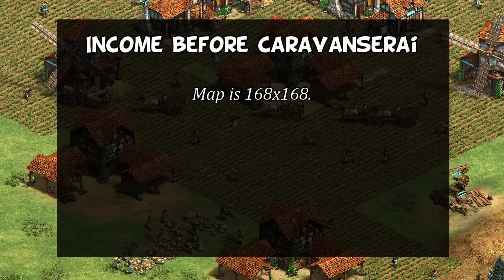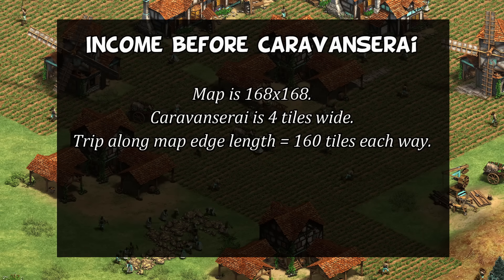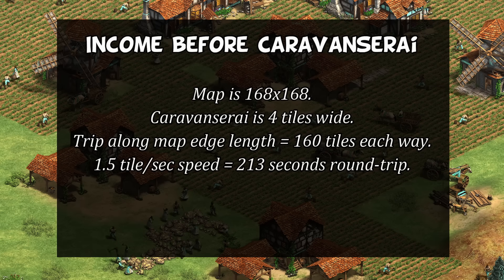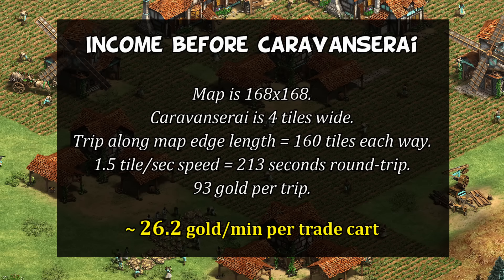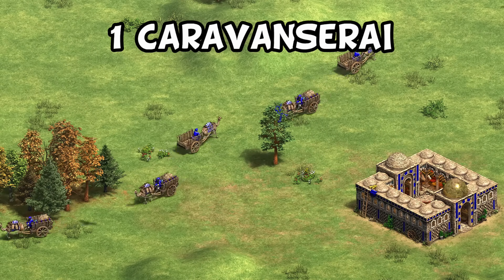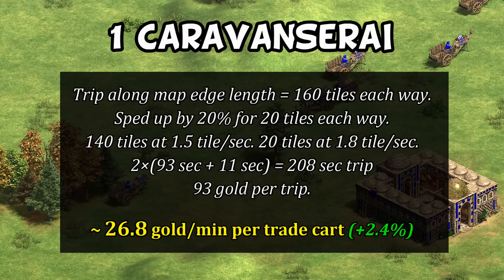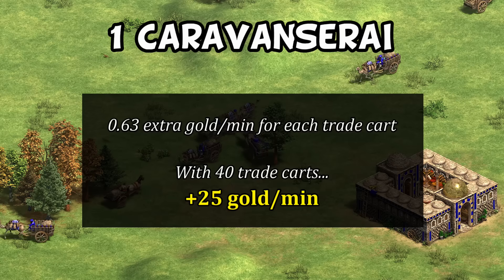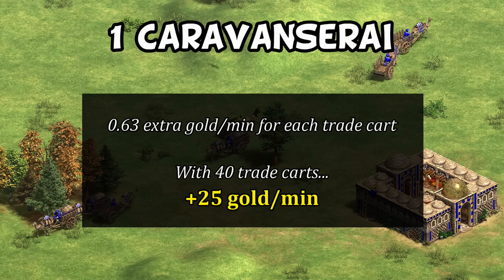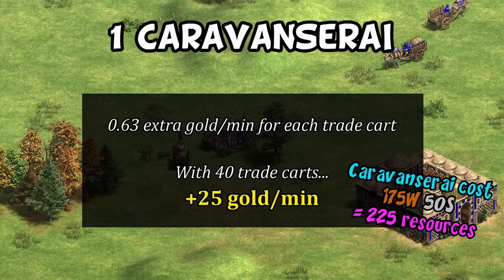Let's start simply with the benefit of one caravanserai on a 2v2 map. Medium-sized maps have 168 tile length along each side. Assuming your markets are on opposite sides at the edge of the map, that's 160 tiles each way per trip. At 1.5 tiles per second for a trade cart with caravan, that means doing the trip in around 213 seconds, which works out to a little over 26 gold per minute in an ideal situation. Adding one caravanserai in the middle of that route for a distance of 20 tiles, your cart is being sped up to 1.8 tiles per second — 20% faster than regular speed. A bit of simple math suggests that should lead to about a 2.4% increase in gold generation over the long run.